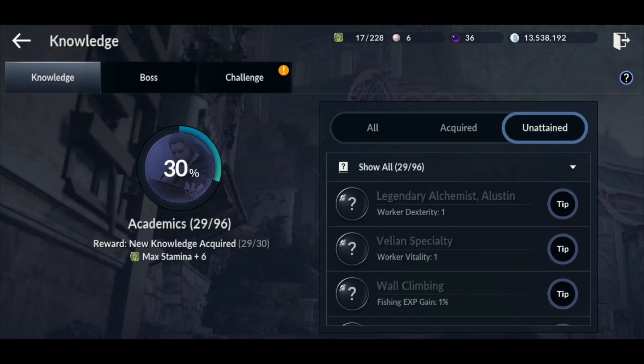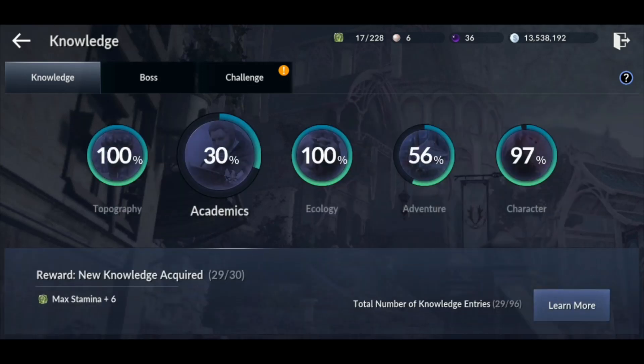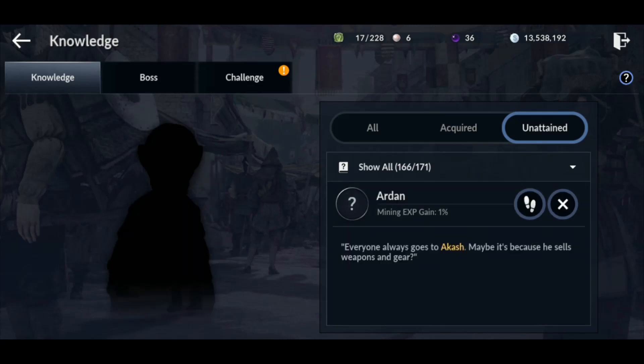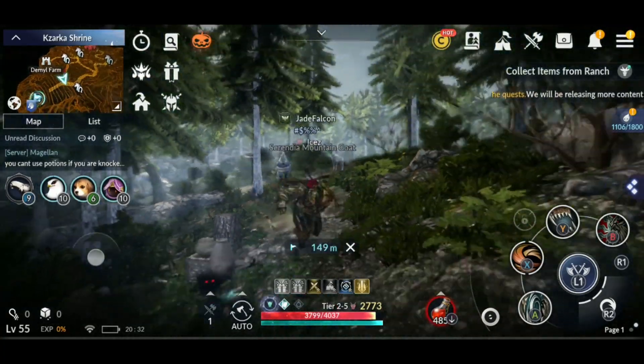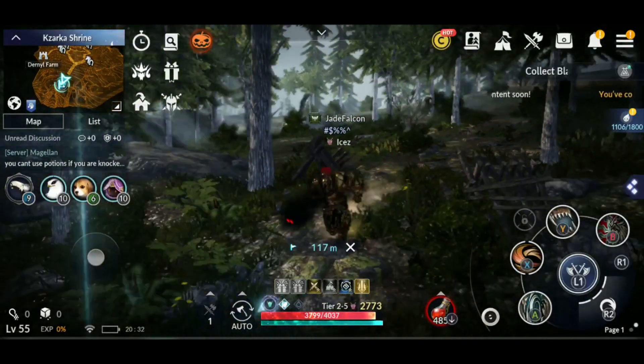Just overall random stuff. So the one that I'm working on right now is my character. If I click on the character one, click 'learn more,' then go to 'unobtained' and click on the tip — this one is easy because it has these two feet icons. If you click on it, it's gonna take you right to the person you need to go to in order to unlock that particular knowledge.